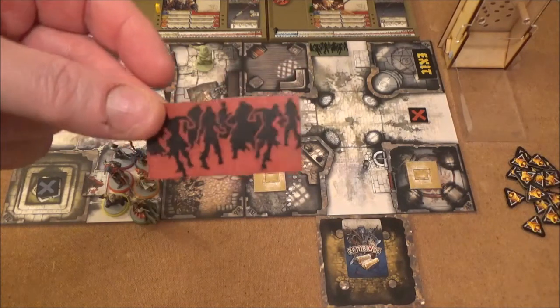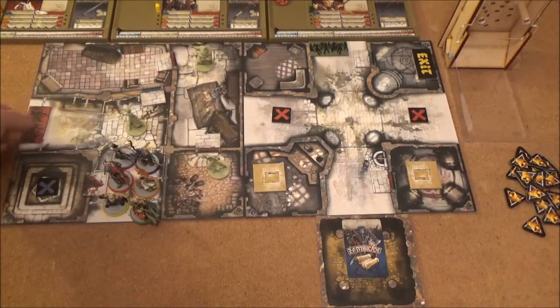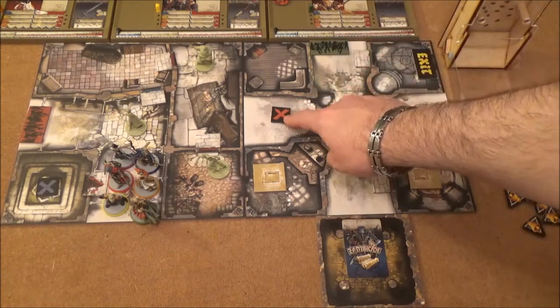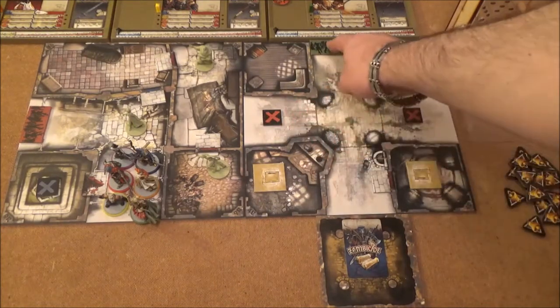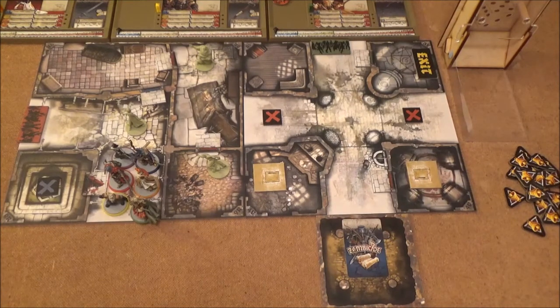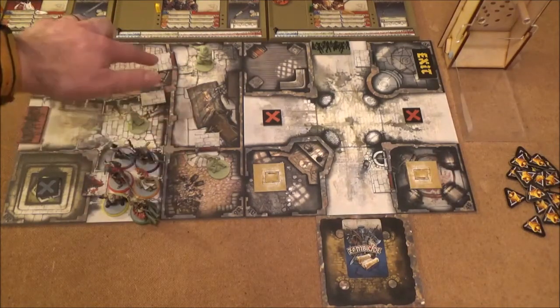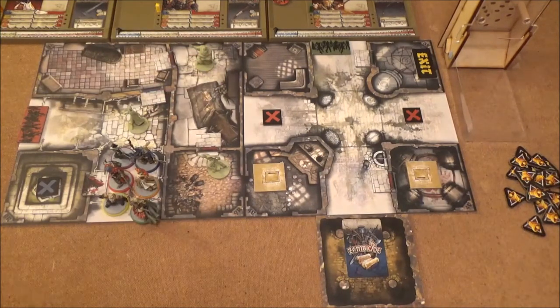There's another spawn point up here that's green - that is not going to become active until we throw over a green objective. One of these X's is the green objective. I don't know which one, but as soon as we click it over, this will become an active spawn point. As it is, we've only got one because it's the tutorial - normally there's more than that. We've also got three zombies on the board: a Walker here, a Runner here, and a Fatty here. But the Fatty and the Runner have got closed doors - zombies cannot open doors, so they're pretty much trapped in there until we get there.